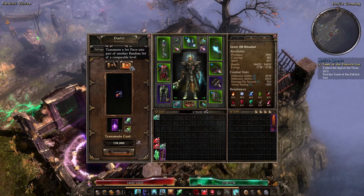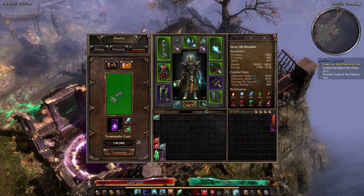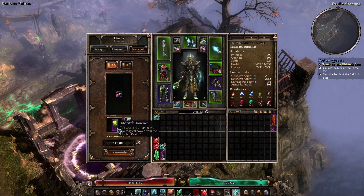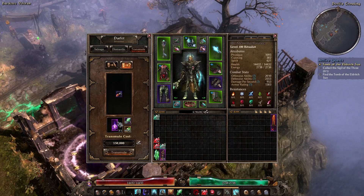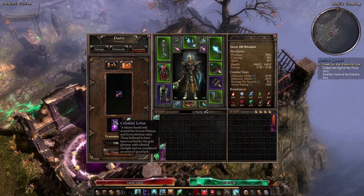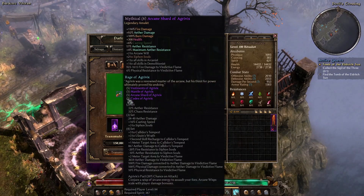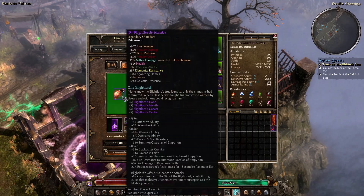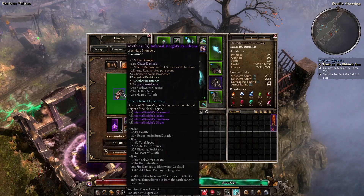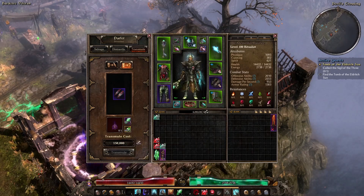Let's do some transmuting. When you come into the transmuting thing, make sure you tell it that you want to turn a set piece into another random set. If you have it on the wrong one and it costs you Eldritch Essence, it's the wrong one - it'll give you another piece of the same set. So you want it to be on this one here, and it will cost you a Celestial Lotus. If you are running very short on these, you want to go do Celestial Totems. We've got three spins of the wheel here. So - Blightlord's Mantle, not really what we're interested in. The Infernal Knight's Pauldrons, and Valga's Touch. Unfortunately, no dice.